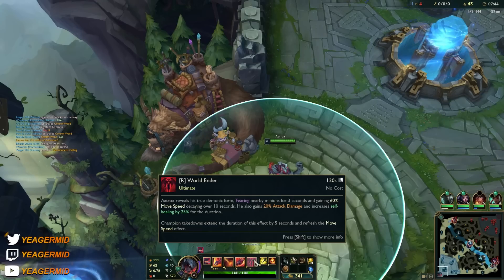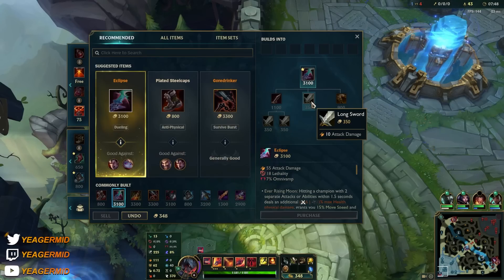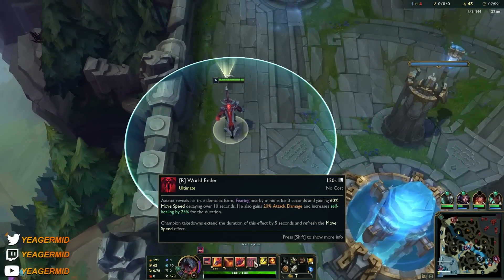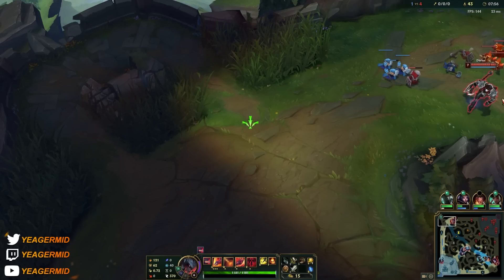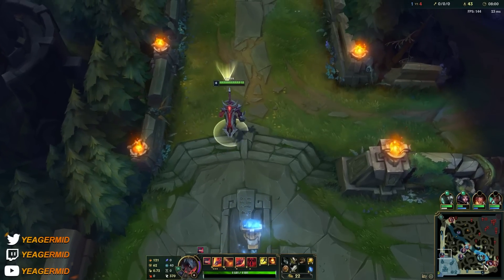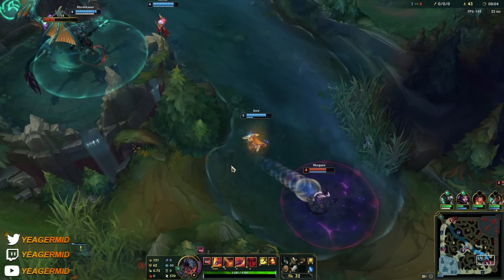Now we have the ultimate up. You can see you're getting a lot of free stats here — it's very OP for all-ins. Takedowns also give you extra duration, like 5 seconds extra. It's great for team fighting and great for split pushing when you're going 1v1 or even 1v2.